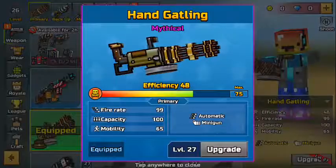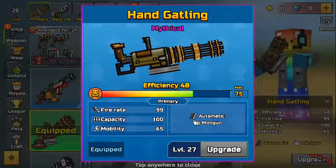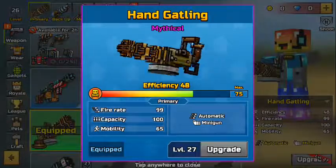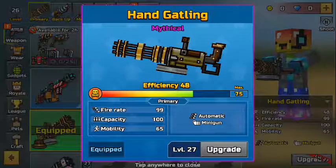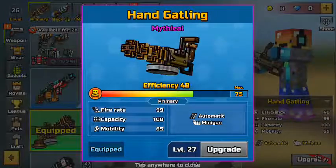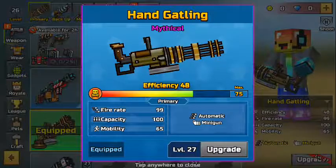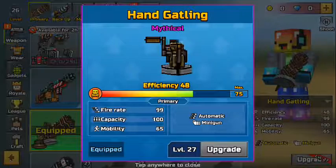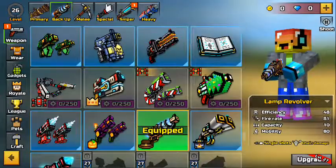In the primary section I have the Hand Gatling. I kind of like the machine gun — it's an all right machine gun, it's pretty cool looking. Honestly my favorite machine gun in the game. It has an efficiency of 48, firing rate of 99, capacity 100, and mobility 65.